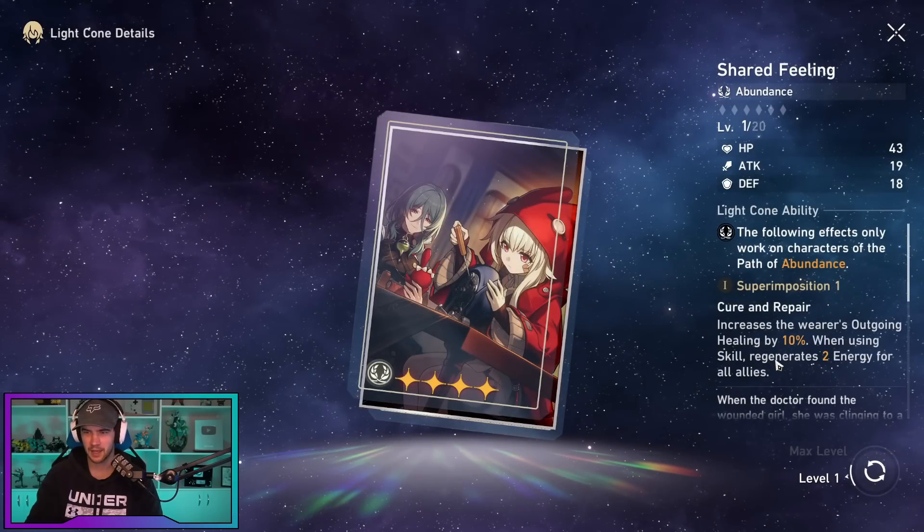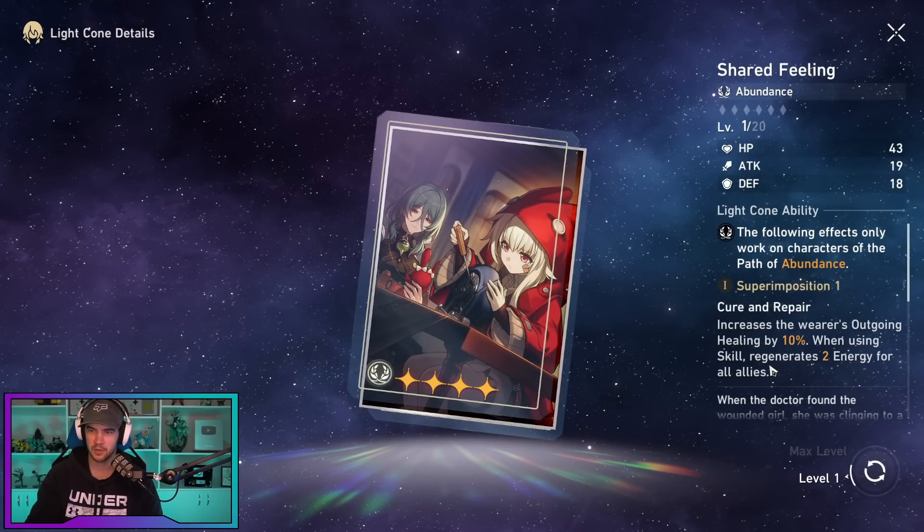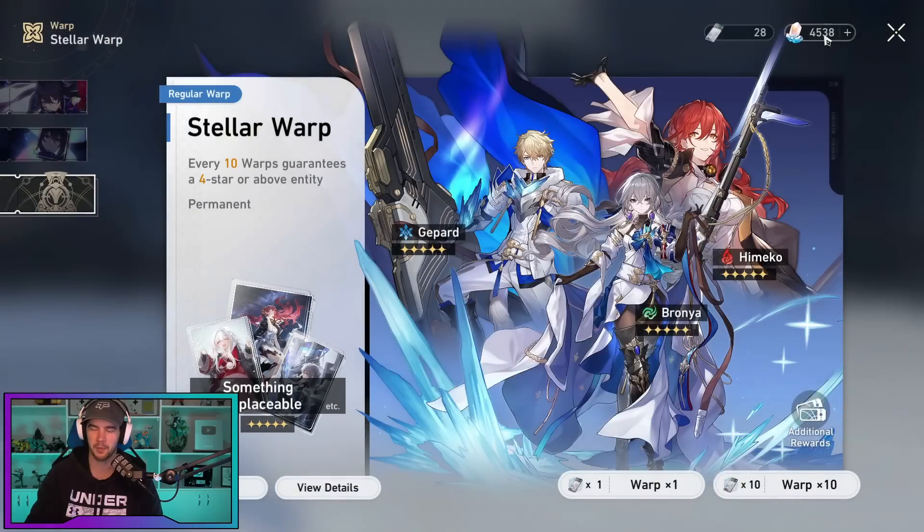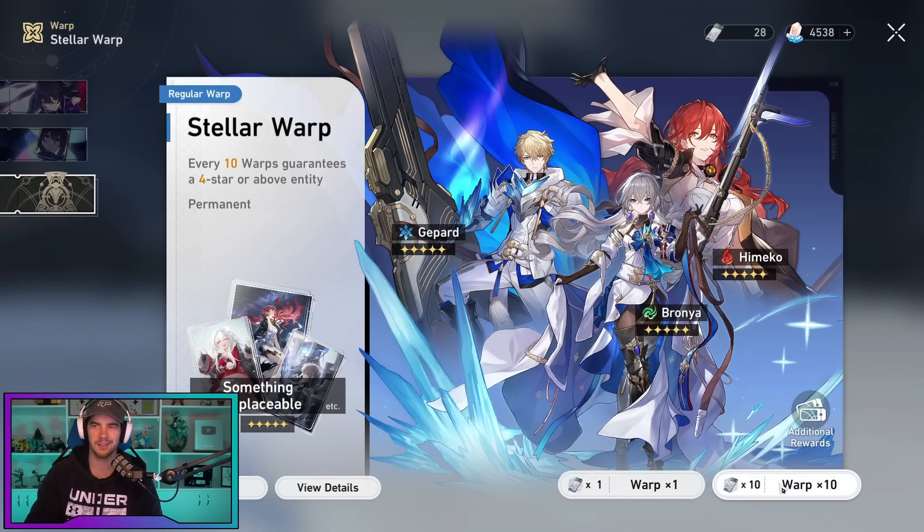What did we get? Increases the wearer's outgoing healing by 10%. When using your skill, regenerates two energy for all allies. Not too bad, we'll take that. I'm happy with that. If we can get impositions on that one, I'm pretty happy. So what have we done so far? We've done 60 pulls. This is taking us to 70.